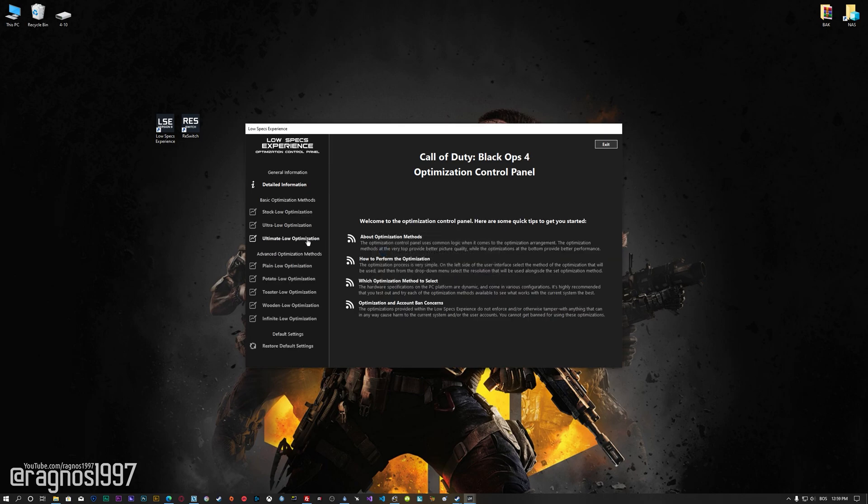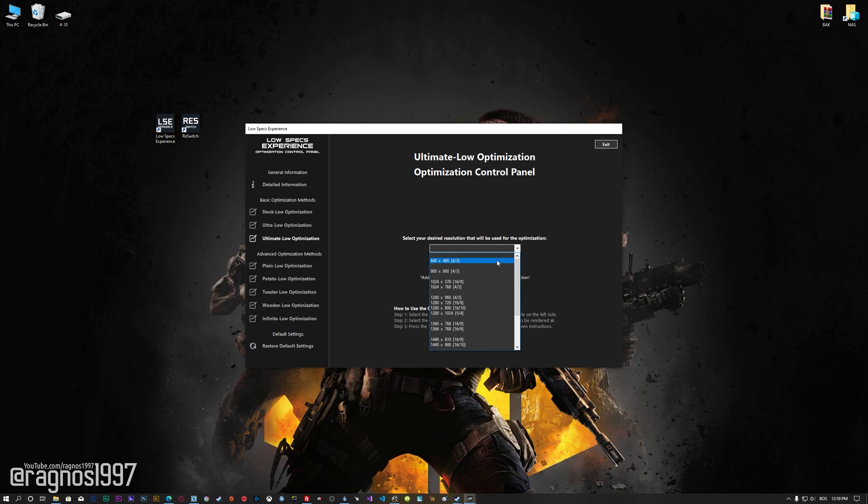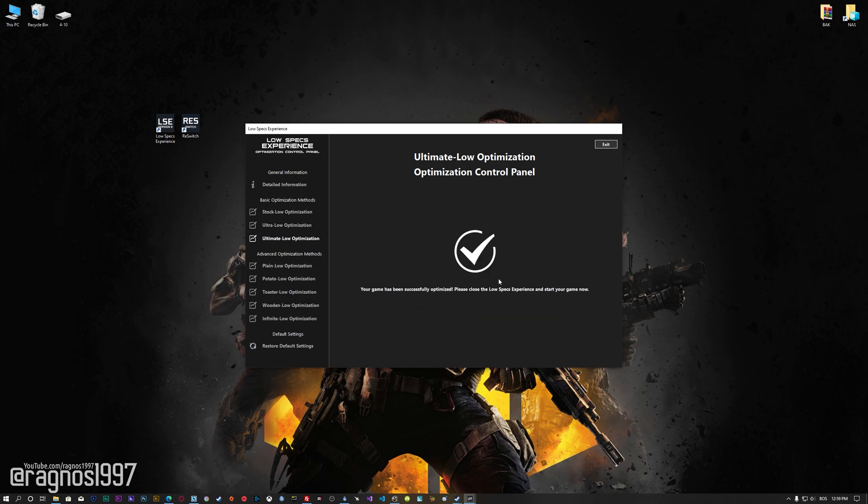When the optimization control panel loads, simply select the method of optimization and resolution you would like to render your game at. This is something you will need to experiment on your own in order to see what works for your system the best. Once you decide which optimization method and resolution you are going to use, press the execute optimization button and then start your game.